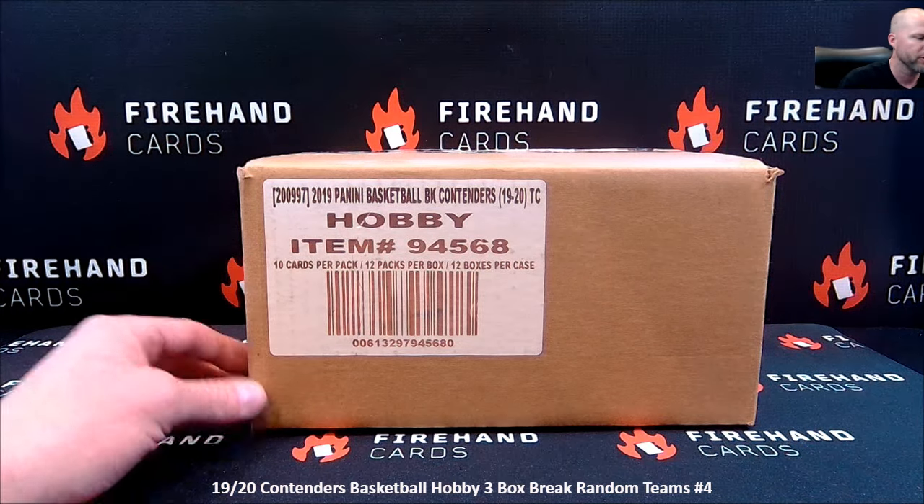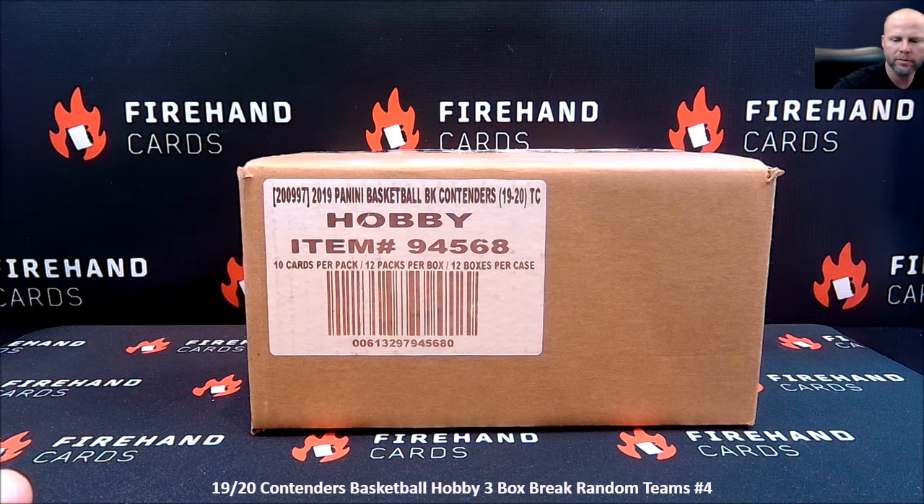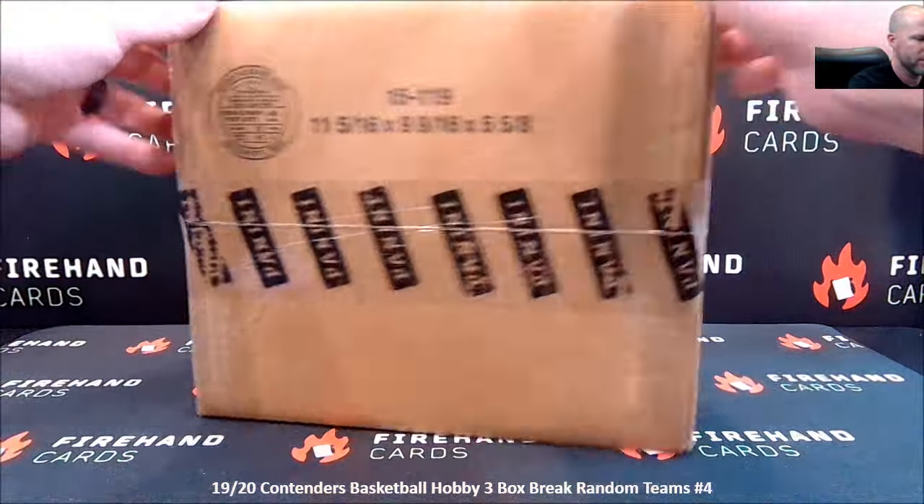Hey everybody, Chad of Firehank Cards. We are doing 2019-20 Contenders Basketball. This is three box random teams number four. We have a sealed hobby case — I've had this case since about 2019-2020, but it is a sealed hobby case, 2019-20 basketball.